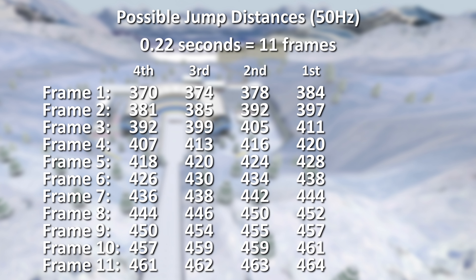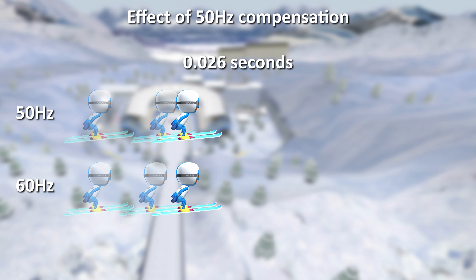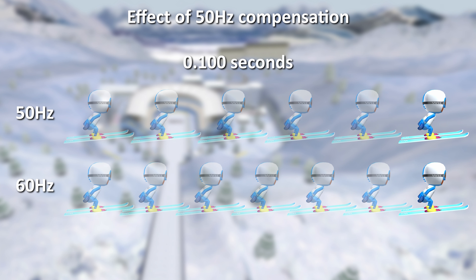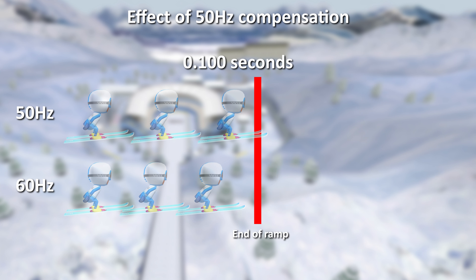Even assuming adjustments were made perfectly, there would likely be at least some deviation between versions. Although a player in a properly compensated 50hz mode will reach the same distance as its 60hz counterpart every 100ms, the positions that that object will end up at along the way will be different. Thus, in a game mode where the position one reaches before pressing A is used to determine the distance they'll achieve, deviation in high scores is almost guaranteed.